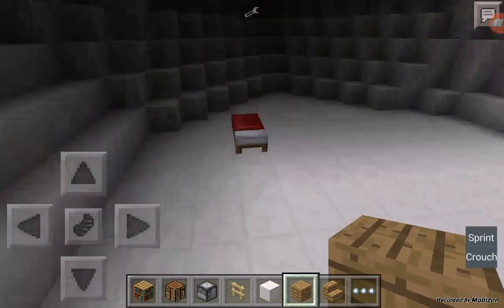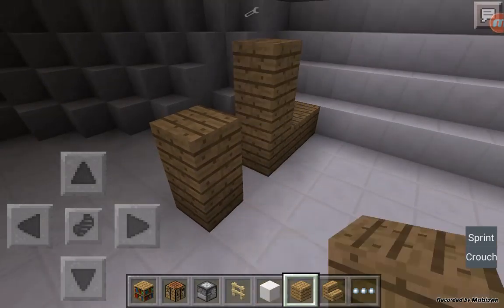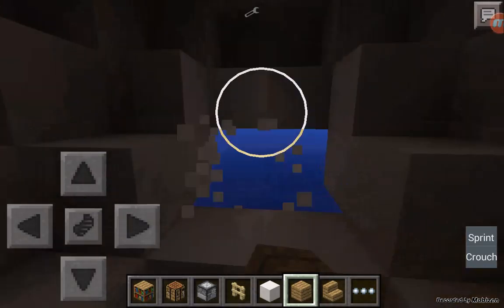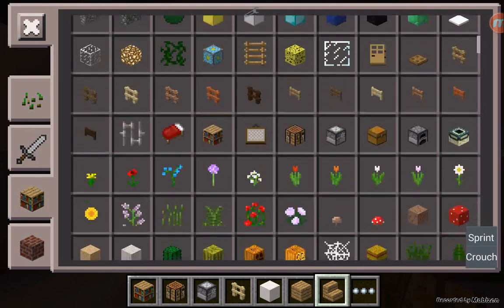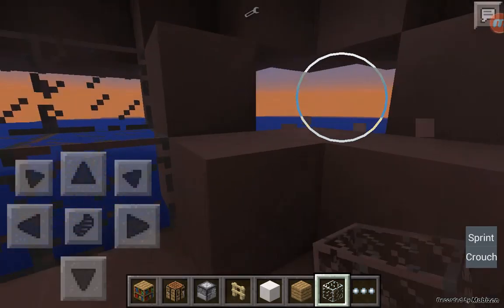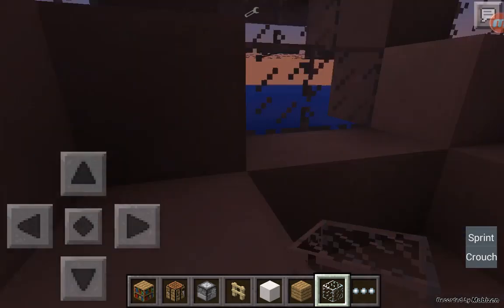We're just going to pretty much do this here — we're going to block off right around here, and this will be like the captain's little area. So we're going to cut a hole here, here, here, and here, and put some windows in there. Yeah, like that — there and here. That looks good, yeah.